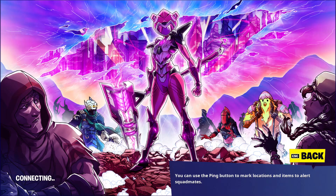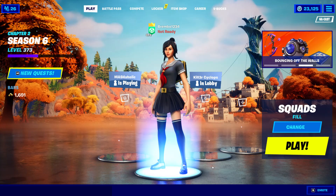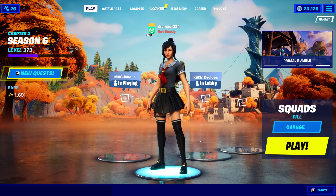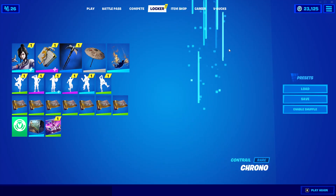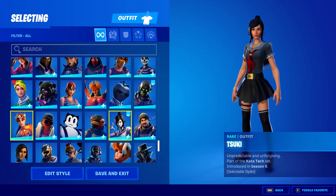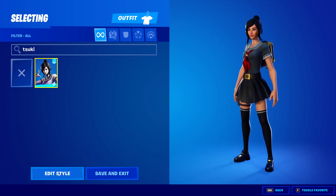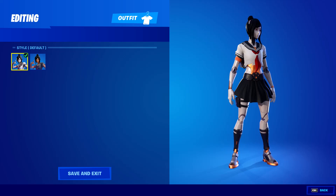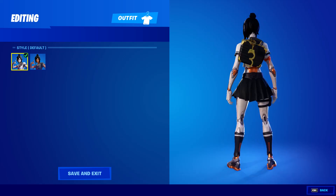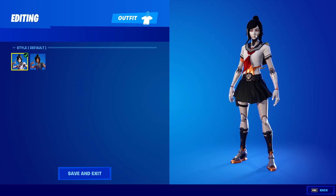New loading screen for Crew Pack members. Let's go ahead and equip that — it's called the 'New Team' style. That's the brand new Suki skin. Let me go to my locker and click on Suki so you can see what the old style looks like. If I go to edit style, there's the default we had before. This doesn't remind me of the Suki I had before — it looks different — but then you have the updated version.